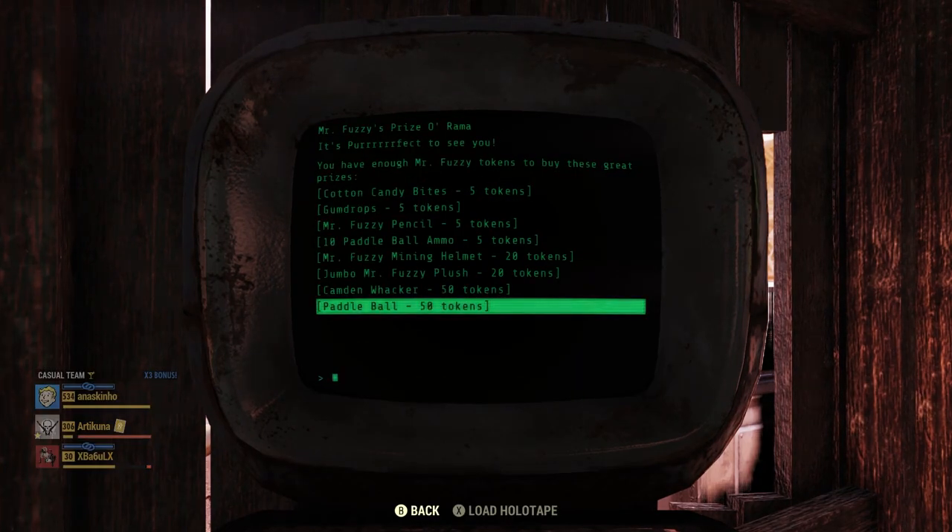Once you get into the terminals, you can see two redemptions for the Mr. Fuzzy outfit and a Mr. Fuzzy head. Unfortunately, I don't have the tokens right now, so not everything is displaying. The comic book costs 100 tokens, the Mr. Fuzzy costume costs 150 tokens, and the Mr. Fuzzy costume head costs 300 tokens. They're not showing at the moment, but they are obtainable if you have the tokens.